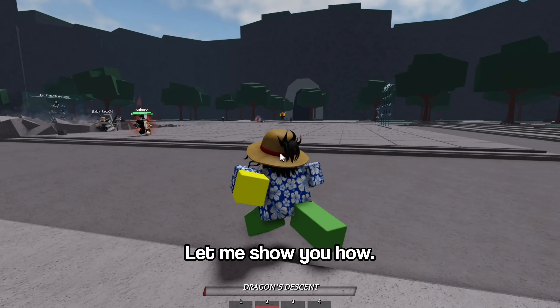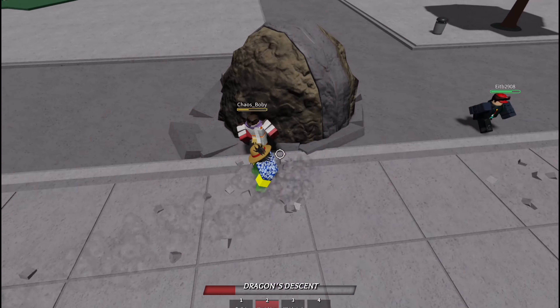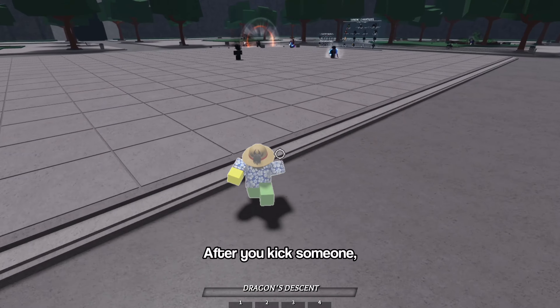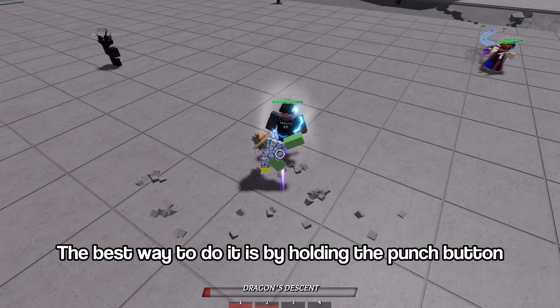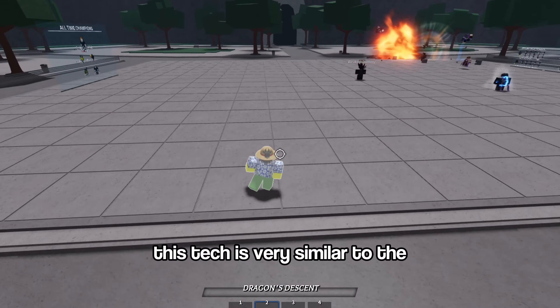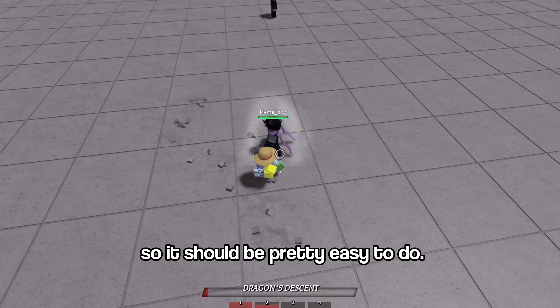Let me show you how. After you kick someone, you want to punch instantly after. The best way to do it is by holding the punch button, or holding the M1 button on your mouse. This tech is very similar to the Shove and Hunter's Grasp tech, so it should be pretty easy to do.